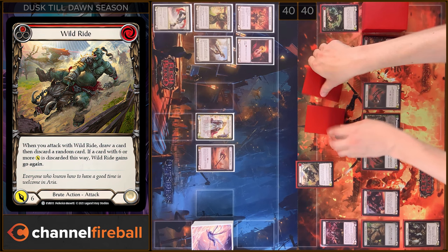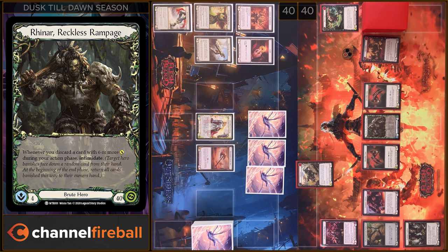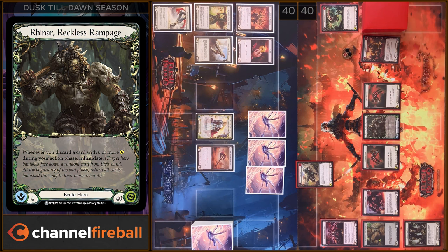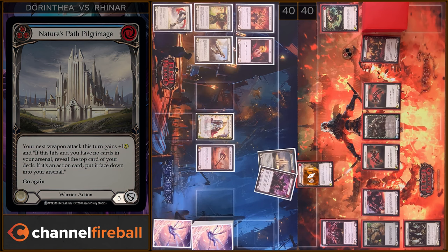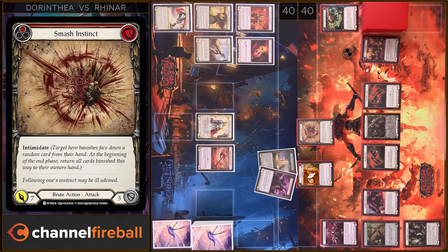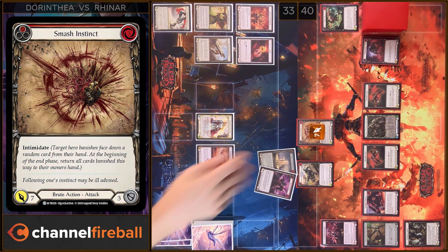At first we have Intimidate from Rhino. Wildrat gains go again, six damage. I'm gonna block six. I have no reactions. And in the end I'm gonna play Smash Instinct, I'm gonna play three. We have one more Intimidate. Yeah, seven damage. I have no block, I have no reactions. I take seven. That's all.